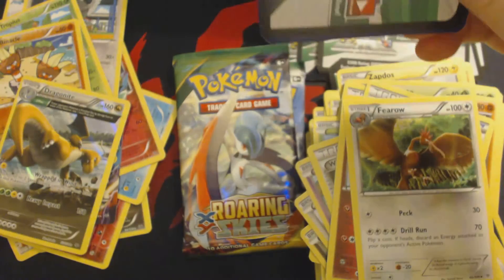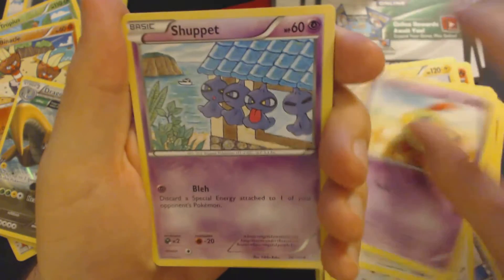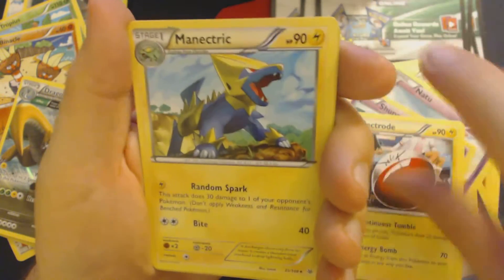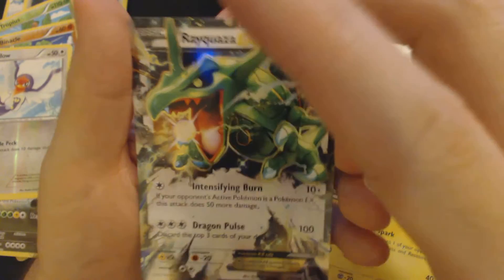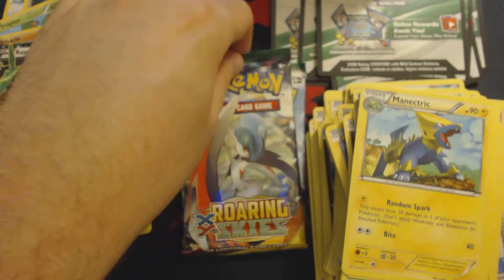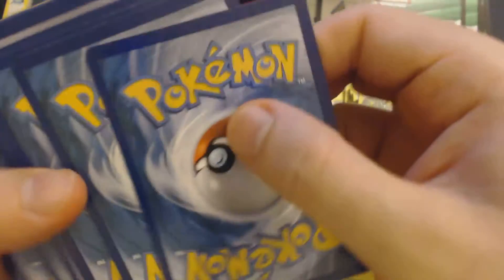Three packs left. Pack 16: Spearow, Natu, Shuppet, Dratini, Cascoon, Unfezant, Electrode, Manectric, Reverse Hollow Taillow, and Rayquaza EX Colorless. That's four Pokemon EX out of half of a box — that is bloody spectacular. I've never heard of a Roaring Skies half box get that much awesomeness out of it.